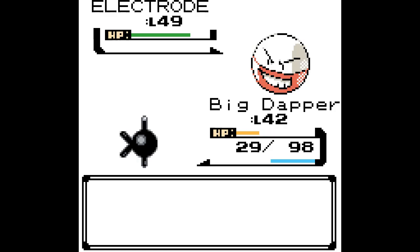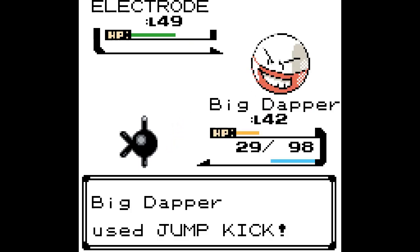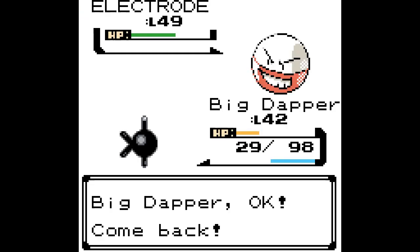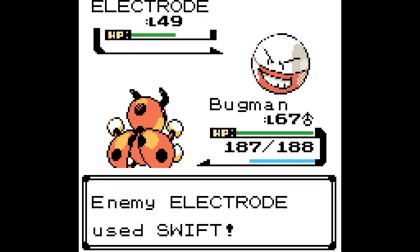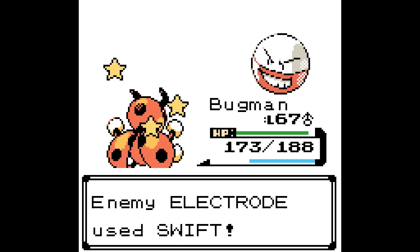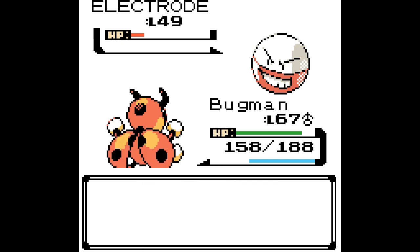It forces the player to make a decision. I have a fire starter — so should I battle the bug and grass gyms early? Or should I save them for when I have more badges and they are harder? Oh no, my team sucks against fire types. If I don't handle the fire gym soon, things are going to get really difficult in the long run. Choices like these heavily affect gameplay, and the availability of these choices is one of the things that make this game special.